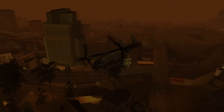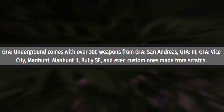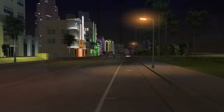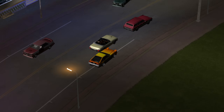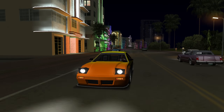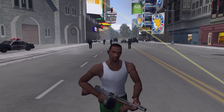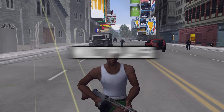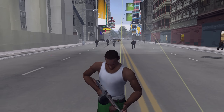The mod pretty much combines the 3D era, bringing Liberty City, Vice City, the map from Manhunt, and from Bully. It also brings over 300 weapons from all those games plus custom weapons. It brings a lot of new vehicles from the 3D era and features like buying properties in Vice City, gang territory in Liberty City and Vice City, and you can travel by airport, plane, or boat. The mod even had multiplayer.